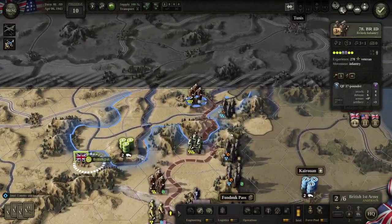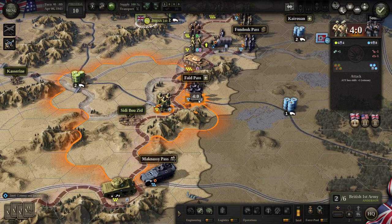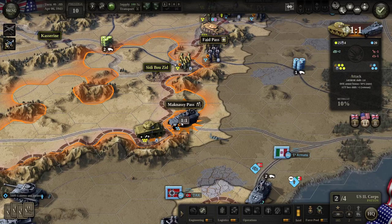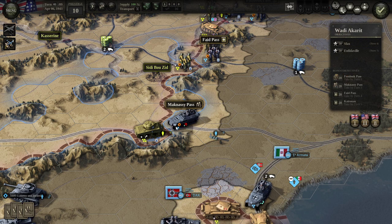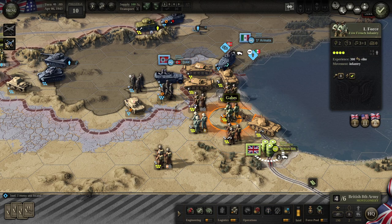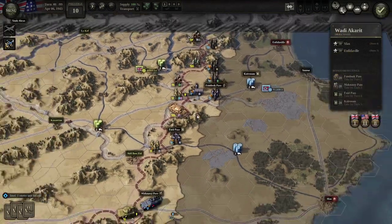Let's cycle through our units to see if there's anything else we can do this turn. This armor unit had the overrun — we're fine not doing anything there. No, they're set to no retreat — that's not fun. Not much else looks too viable this turn without major losses. I think that'll pretty much end our turn. Let's see what the enemy does.